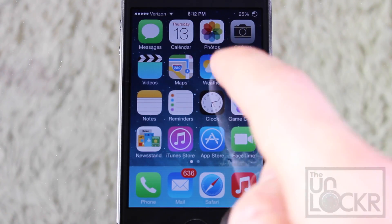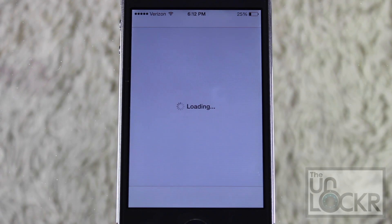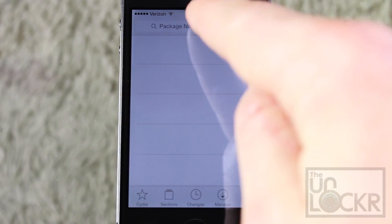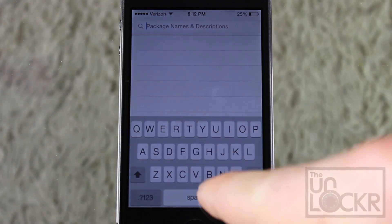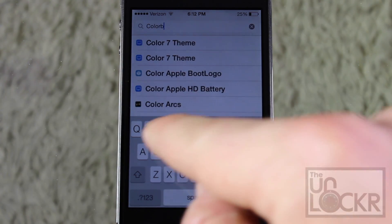With your jailbroken iPhone, head over to Cydia. And once it loads up, just tap Search on the bottom right and tap the name of the app or the tweak, which is Color Badges.